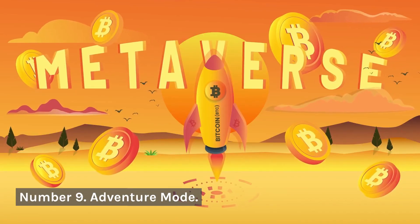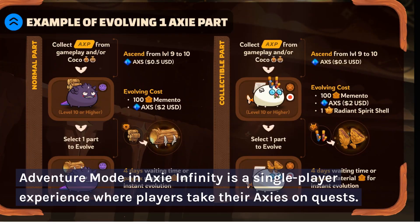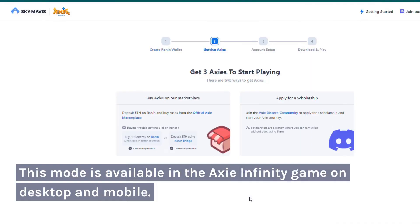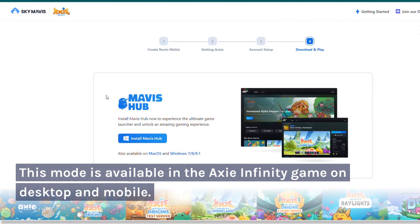Number 9: Adventure Mode. Adventure Mode in Axie Infinity is a single-player experience where players take their Axies on quests. It's good for beginners as it allows them to learn the game mechanics in a non-competitive environment. This mode is available in the Axie Infinity game on desktop and mobile.